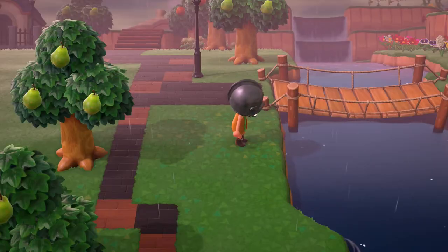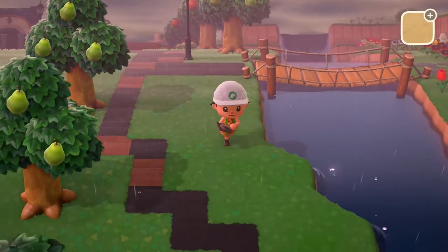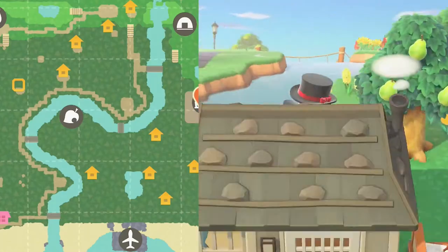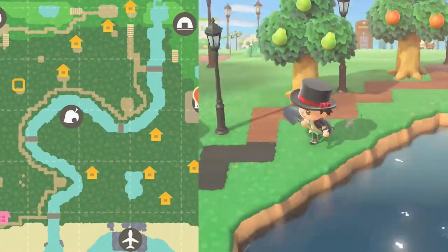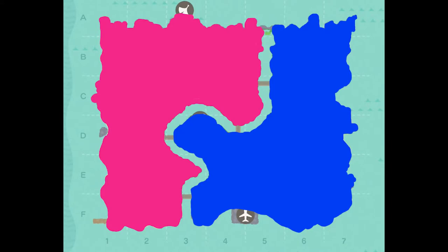So here's what I did. After I unlocked the ability to terraform islands, I went to work dividing it evenly in half. First I put a river right down the center of the island, but it looked awful. So instead, we snaked the river in a more natural looking way that gives each of us an even amount of land to play with.